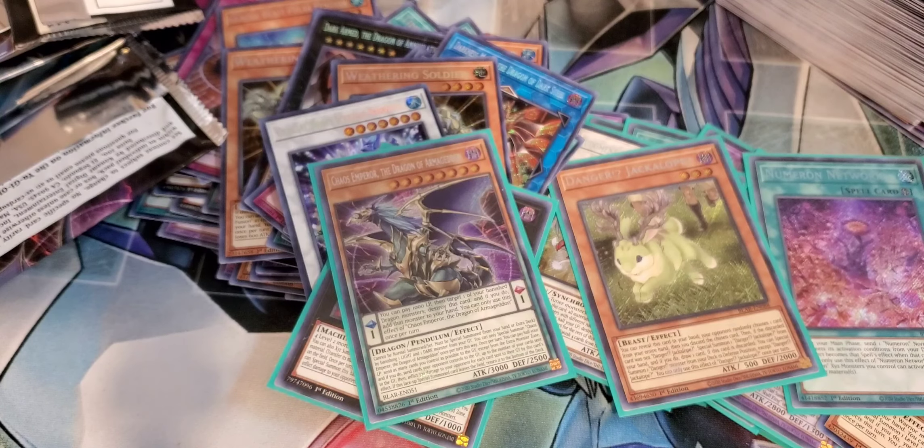The Giant Soldier of Stone — imagine if he became an Emancipator. Oh god, Emancipator Giant Soldier of Stone — that would be insane. A Lion Emperor. Numeron Gate. Penguin Torpedo. Numeron Gate. And a Weathering Soldier. Look at that pile of cards right here — all holos. That's crazy.